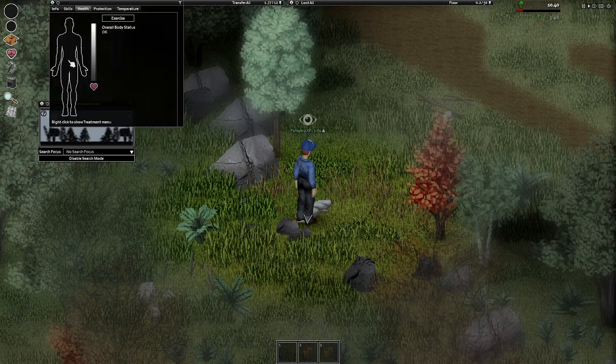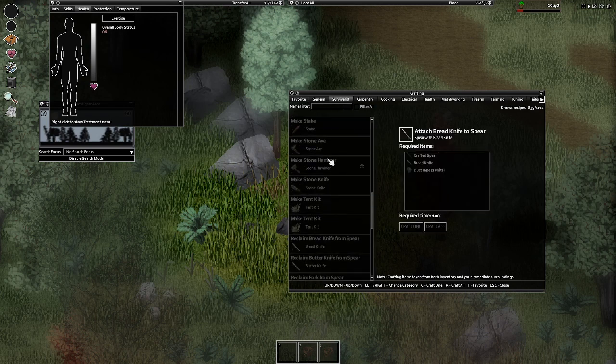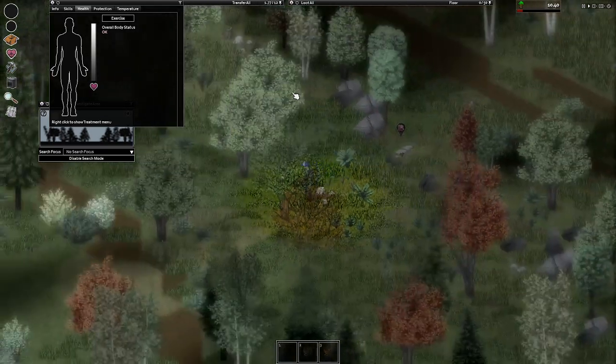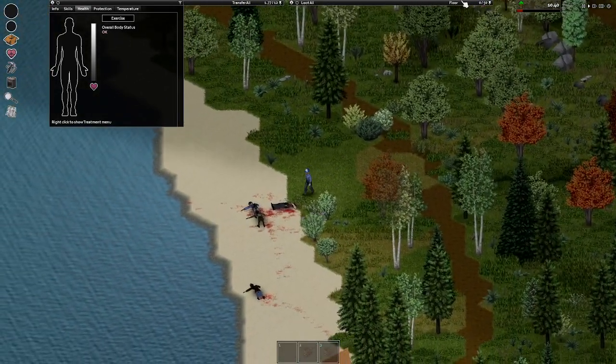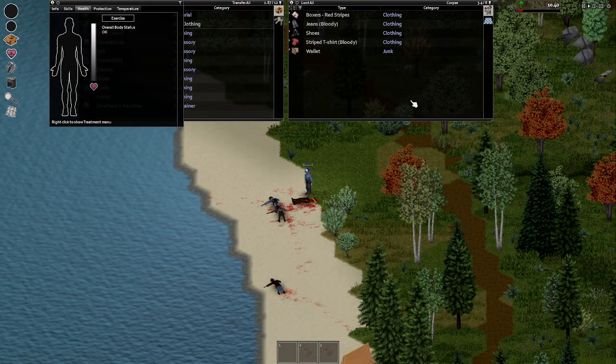I think I can craft stuff with that. Alright — stone knife. Chip stone. I need a tree branch and some dirty sheets. Over here are some sheets.